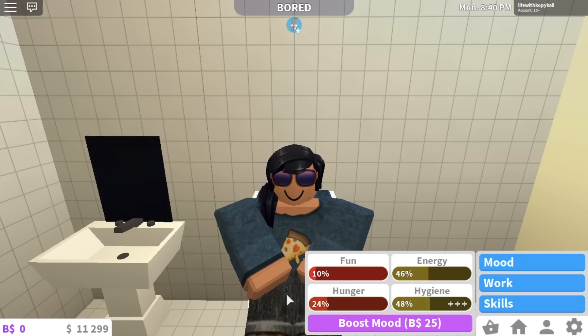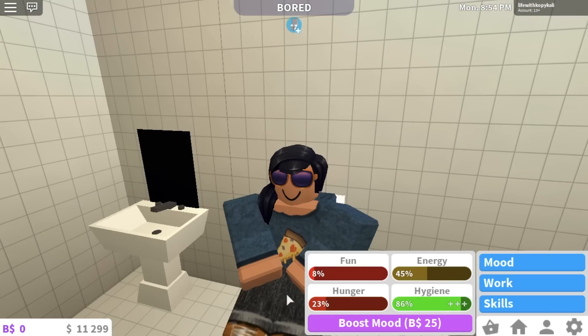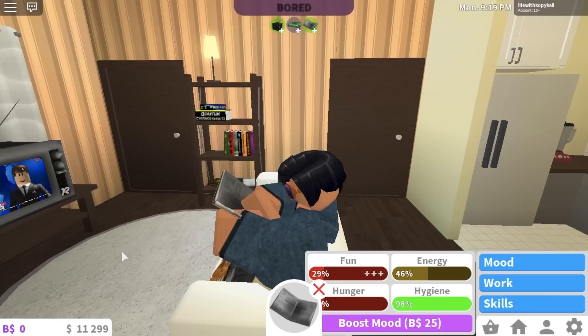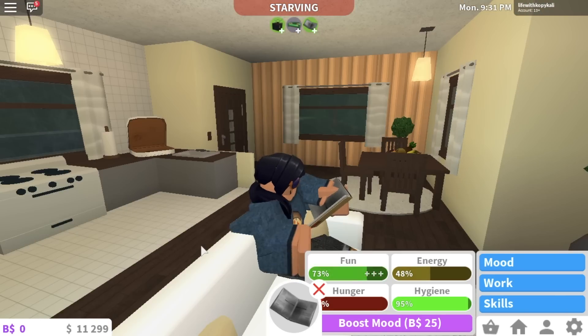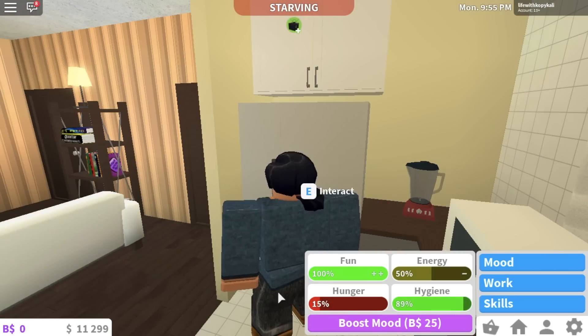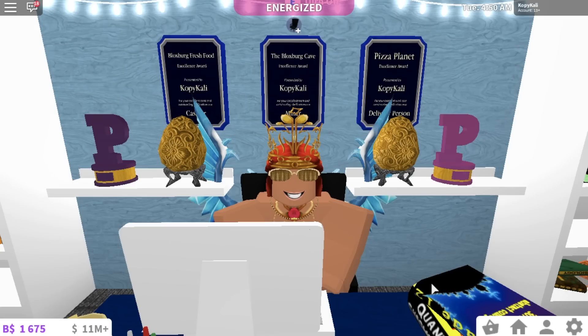The second tip is to boost your moods. You need to make sure all of your moods are at 100% before you start working, because the higher your moods are the more money you get. For example, when I work with great moods at pizza delivery I make about $500 more than I would if my moods were super low.